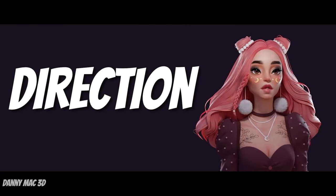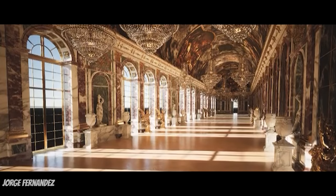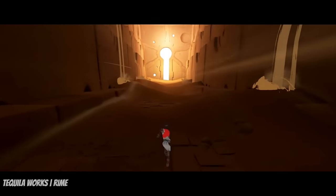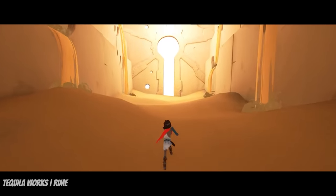Direction is yet another factor that can influence the atmosphere of a particular scene, with intense light from above creating tension, while light at the room perimeter induces a feeling of safety. The direction of light is often used to guide the player towards points of interest and showcase assets with the greatest level of detail.